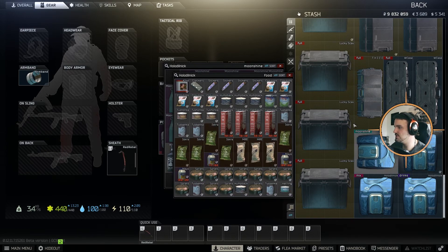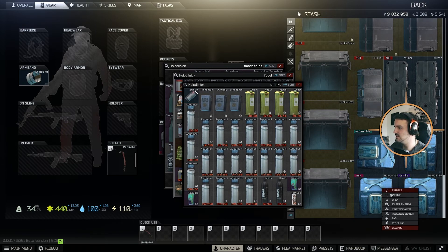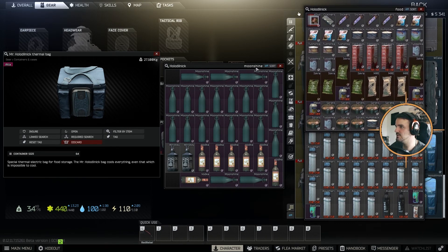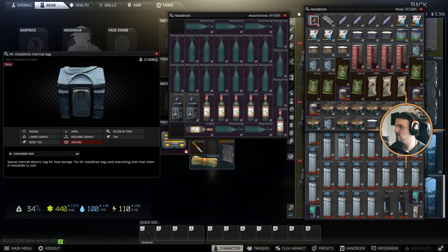The thermal bag holds various different items from the food section — basically all food type items. It is a 64-size container. You can get it from marked rooms.